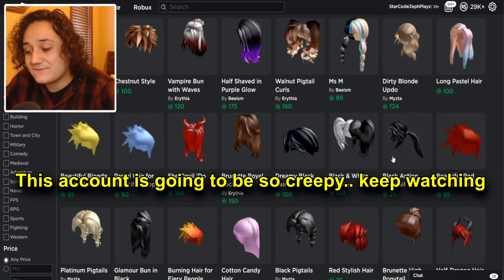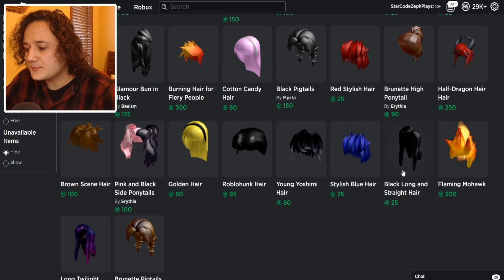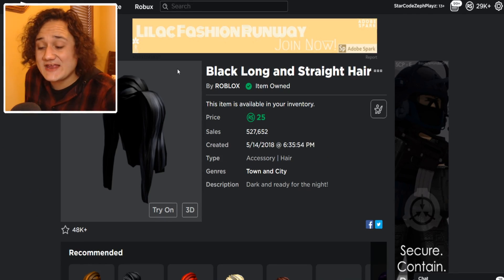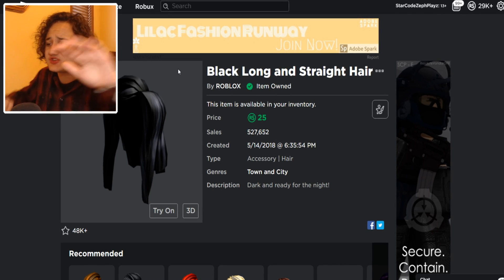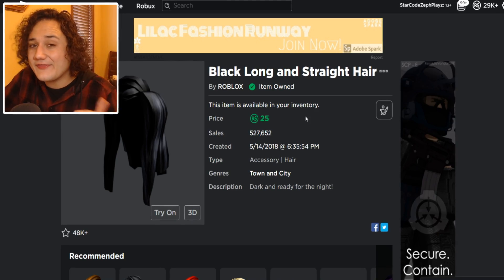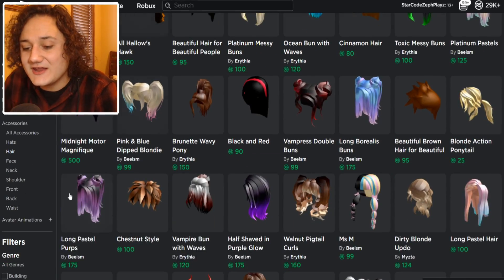Let's go to the hair. I feel like the hair is gonna be very easy to find because it's just straight black long hair. Look - we literally just found it on the first page. Thank you so much, Roblox. We already own it so we already got that piece - that is very very good.